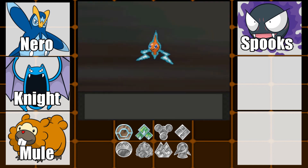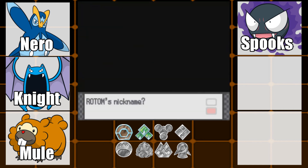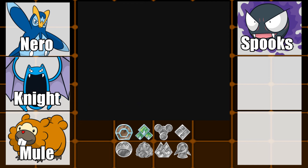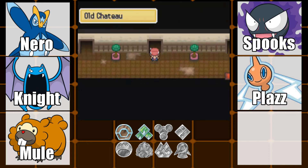Rotom is the Plasma Pokemon. It's an electric ghost type like I said. This one is level 20, and this will be our fourth team member. So we've caught two Pokemon in one episode today, which is quite cool. I'm calling this guy Plazz — two Z's — because it is the Plasma Pokemon.